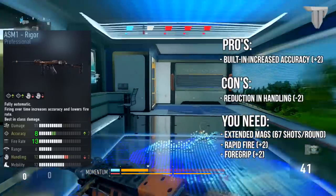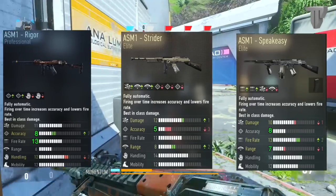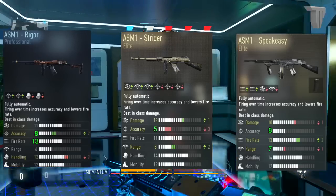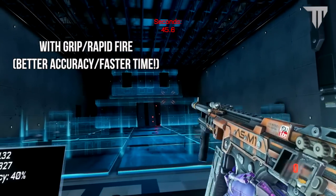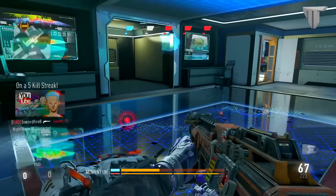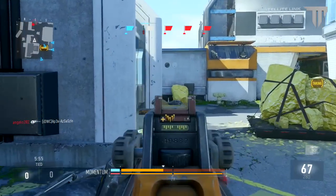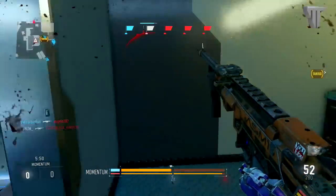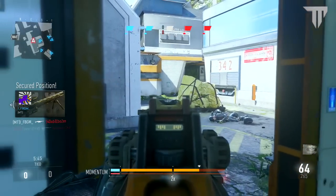You now have an ASM1 that is better than the Speakeasy and the Strider. Here are the final stats of the Rigor. I've personally been using it and it really does melt, especially with the rapid fire attachment — it really does make a difference. I've done some testing with time trials in the firing range and came up with shorter finish times with rapid fire versus without it, so obviously this would melt your enemies pretty quickly. I've also tested without grip and you do need it — grip is needed because your gun is going to have noticeably more kick, and my accuracy was actually a lot lower than when I had grip on.